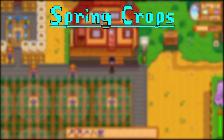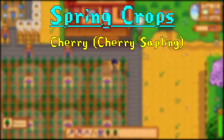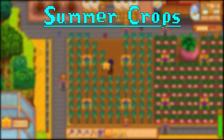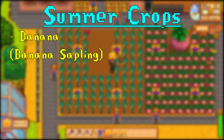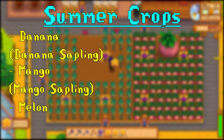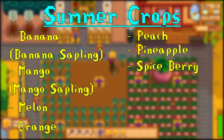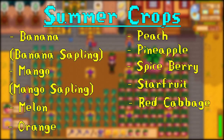I'm going to mention the crops per season that are going to be most profitable when using a keg instead of a preserve jar. For spring, you've got cherries from cherry saplings, rhubarb, and strawberry. For summer, we've got bananas from banana saplings, mangoes from mango saplings, melon, oranges, peaches, pineapples, spiceberry, star fruit, red cabbage, and hops.